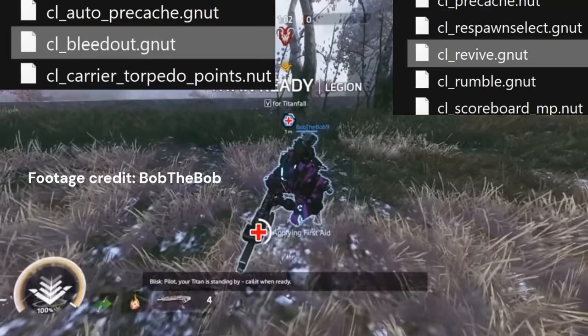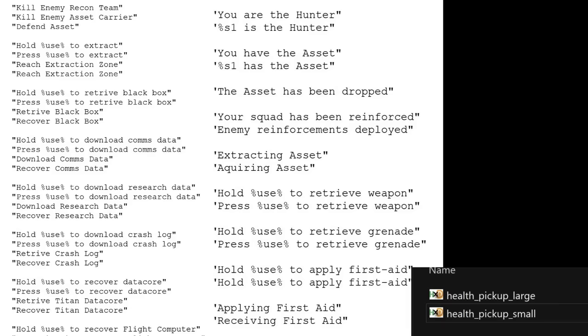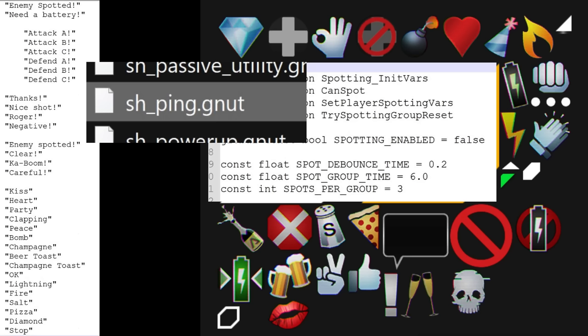There are unused revive mechanics functional in the scripts, as well as references to item pickups and medical gear. There's also an unfinished ping menu — a quick chat menu with a lot of different emoji icons made for it that they never finished.